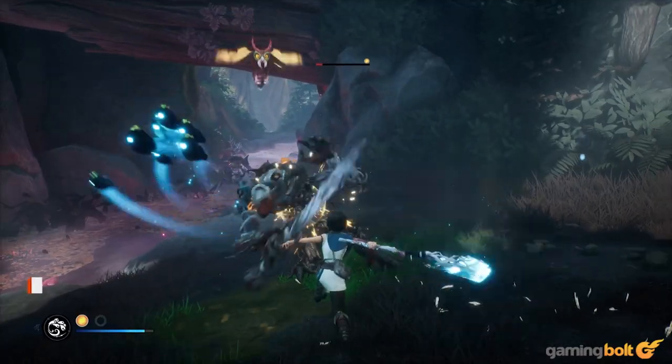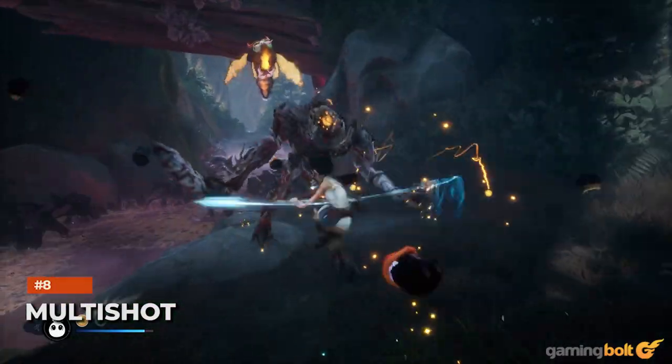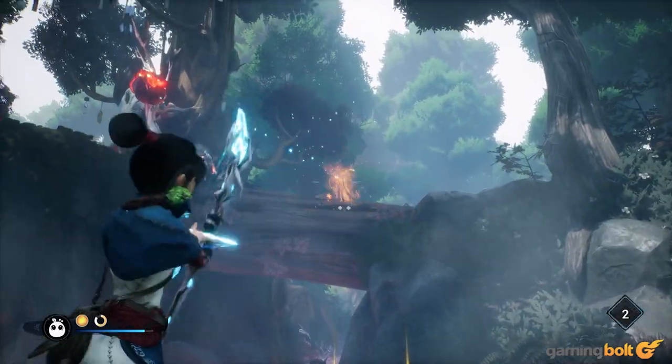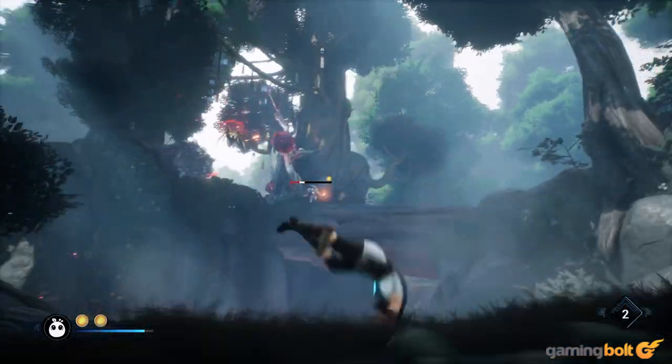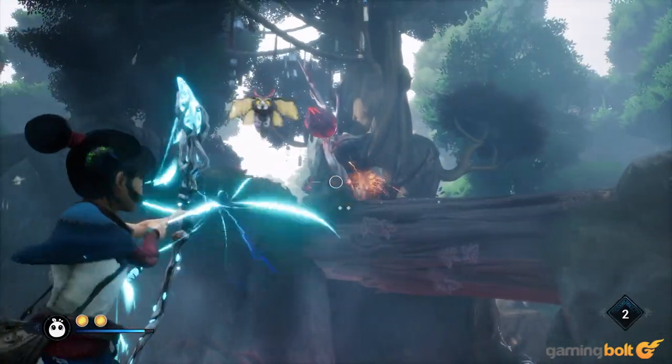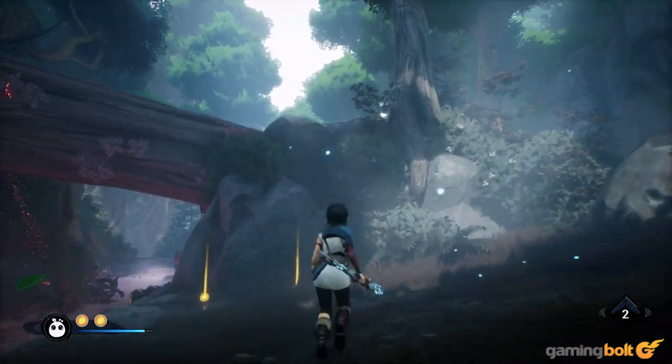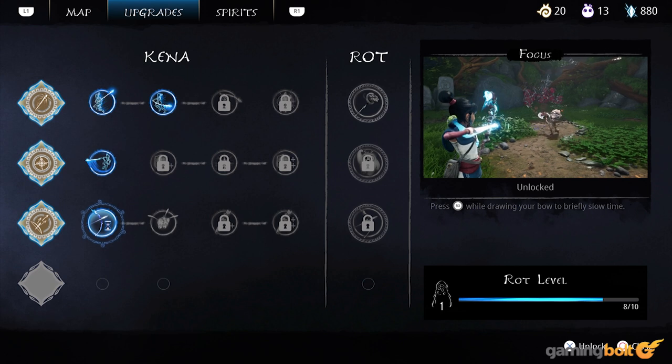Multishot. In the early hours of Kena: Bridge of Spirits, you'll acquire an upgrade that will allow you to use your staff as an energy bow, which, as you might imagine, can be quite handy in combat. In fact, one of the most useful upgrades you can unlock in the otherwise disappointingly limited skill tree is the Multishot.